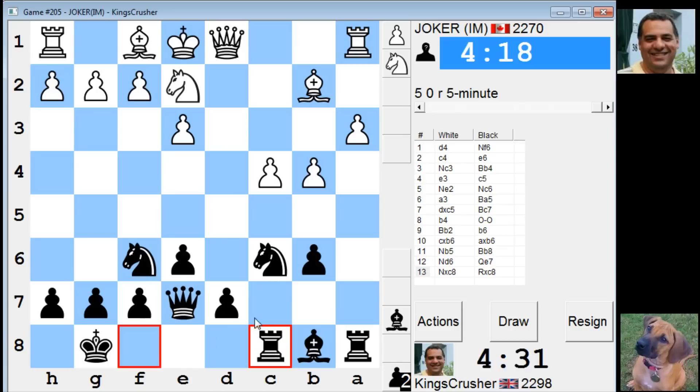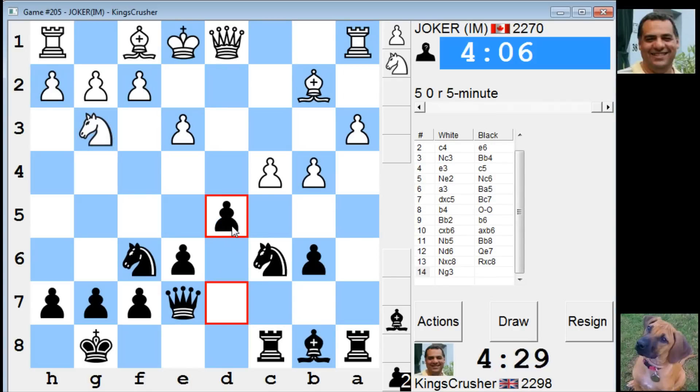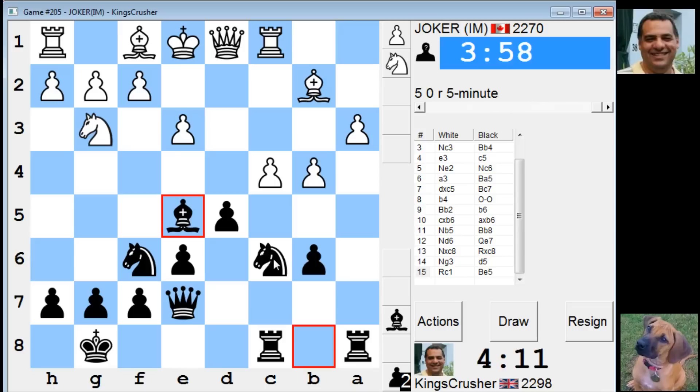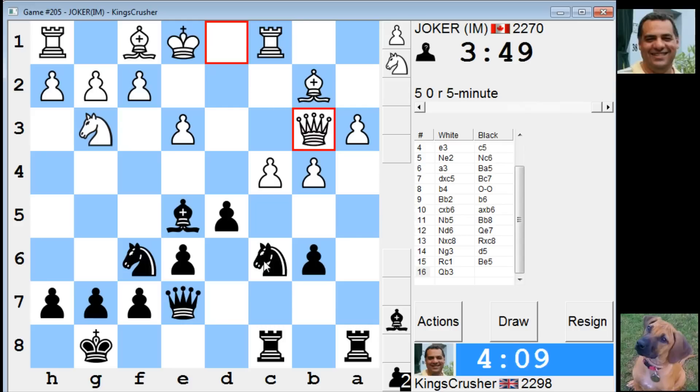This might not have been the best idea. Well, the bishop was quite useful. I guess knight f4 is not really on the cards - I take the knight, e5, just about knight e5 here. Bishop e5, bishop e5 - actually gives me some pressure on a3. This might not be that bad, you never know. He's not going to take.